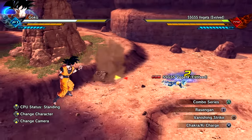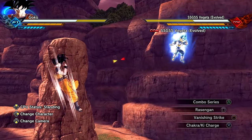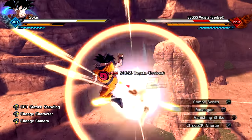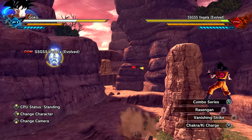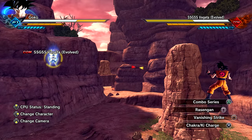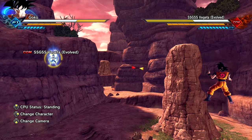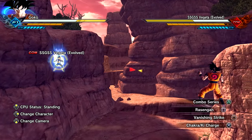I'm super excited for Rasengan so we're going to save that. Vanishing Strike — basically an instant transmission right here. Combo Strike. Goku Barrage with two legs. Chakra Ki Charge — we do have a little bit of a new sound effect right there. You can hardly hear it but I'll use it more when I drain my stamina or ki.